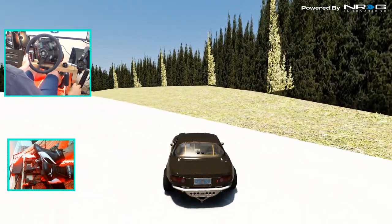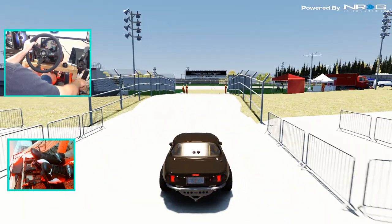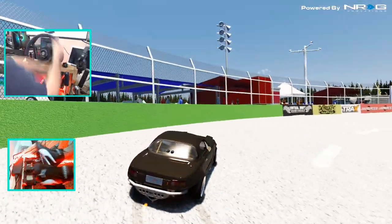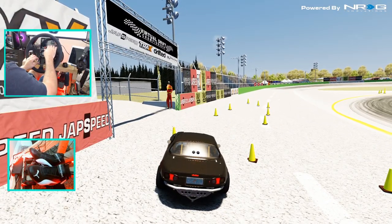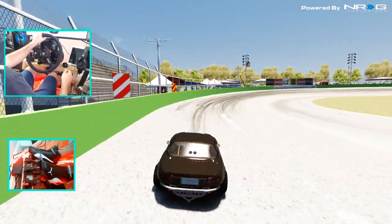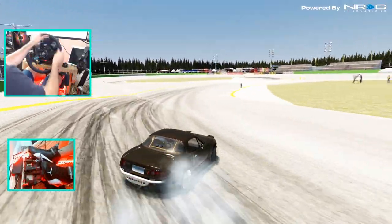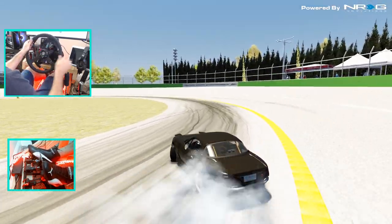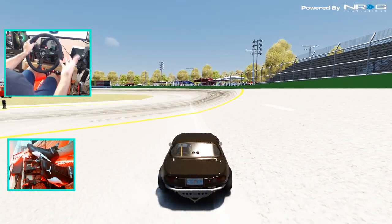Alright, so we've got traction control turned off right away, and we're going to take this car out and see what it's got. See if we can handle the banks of OSW — the wheel is so aggressive. I haven't adjusted anything; the wheel is super aggressive. Oh my — that has so much body roll, so much movement. I can kinda handle it though, so for my first impressions on this car, it's definitely a fun car to drive.